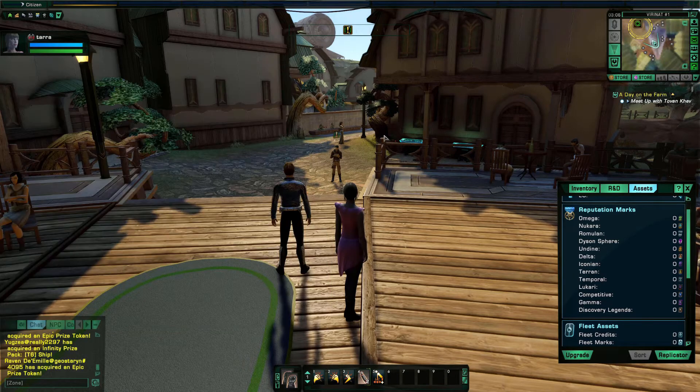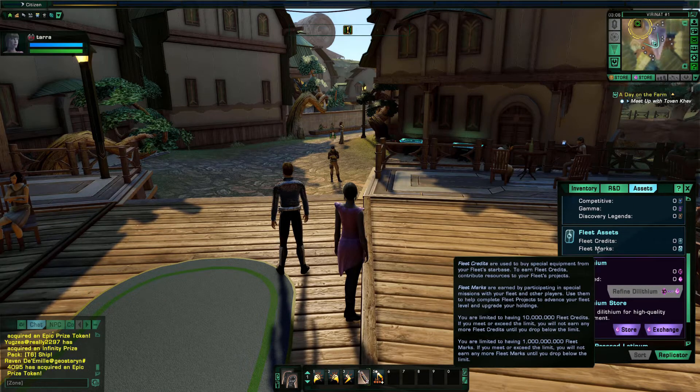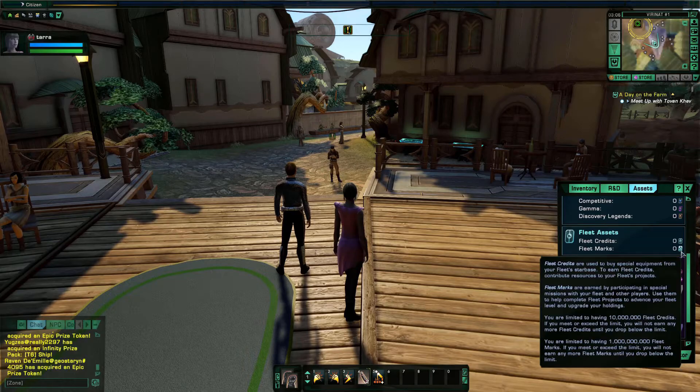The next thing on this screen is fleet assets. Fleet credits — you start getting these if you join a fleet by donating to projects in that fleet, which helps level it. As projects move up, more gear is unlocked for you to get. There's a lot of good fleet gear, buffs, and other things you can get from a fleet. Fleet marks you get from running TFOs and patrols — task force operations — mainly.